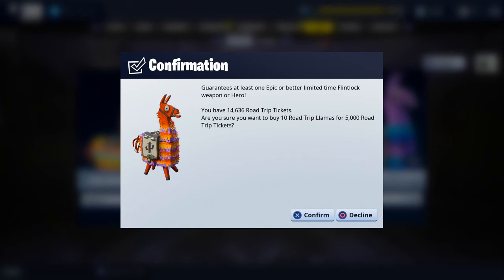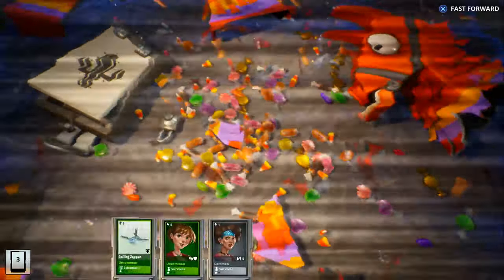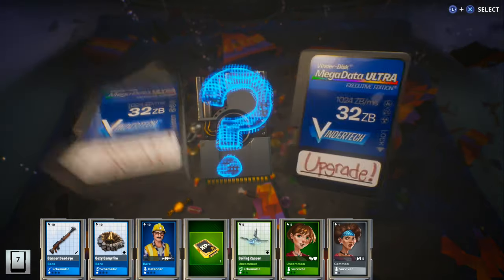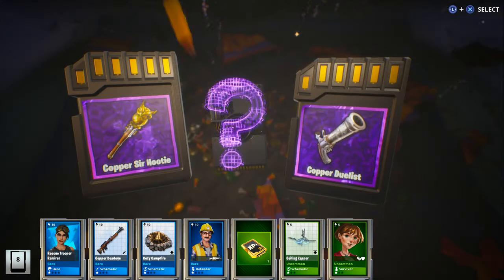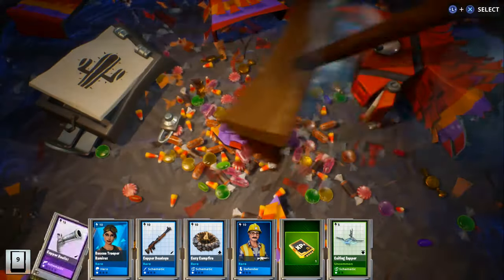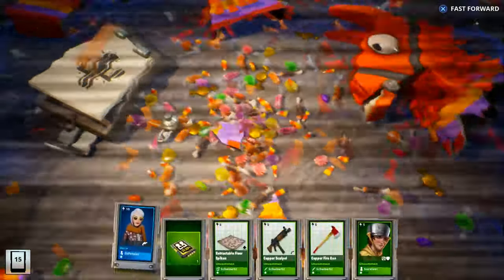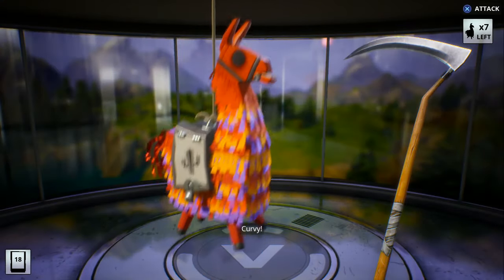So those were the two main things I wanted to go over — how to cross play between PlayStation 4 and Xbox, and a heads up about the weekly store possibly refreshing with tomorrow's patch. Now we're going to open the rest of my road trip llamas. I believe I own all of the Flintlock weapons and all of the road trip heroes, so we'll just choose and run through them. It's also good to get a bunch of greens and blues for transforms as well as XP. Looks like we got a legendary Dragoon.